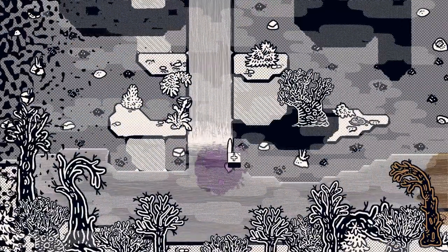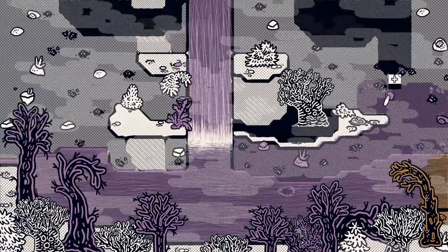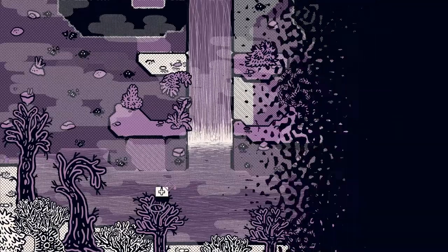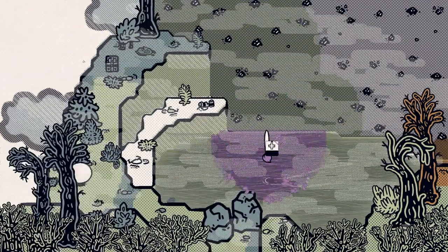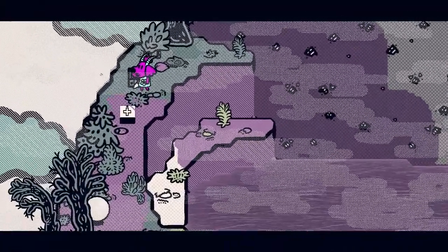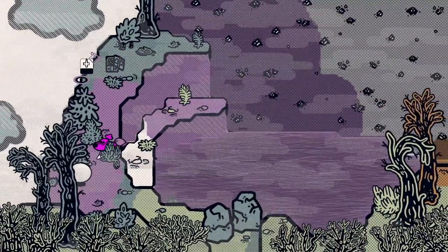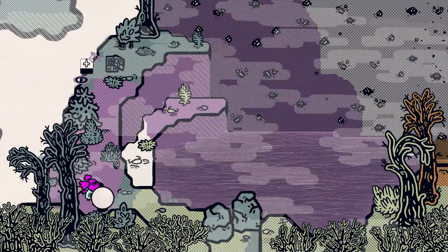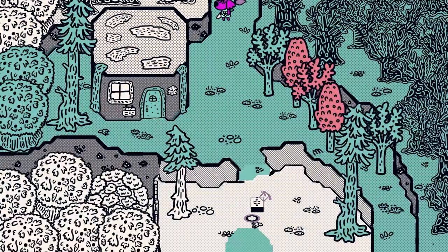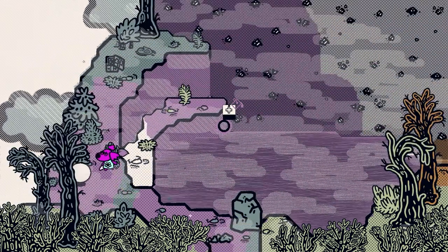Oh hello. Where are we? It's hard to tell with this fog — like what is an actual path and what isn't. Okay, it looks like we might be able to continue along here. Let's do that and get the garbage. Go up here and then get the present. We got pointish glasses. I thought we were wearing a monocle but it kind of disappeared. Okay, let's go blow this stuff up — if you have an opportunity to explode things, do so. That's neat — we opened up a path here. Nice.